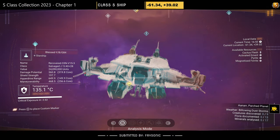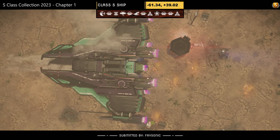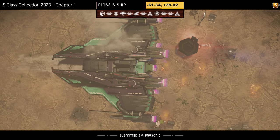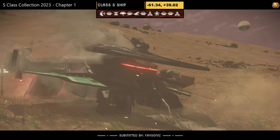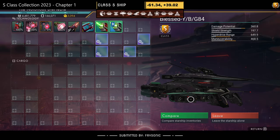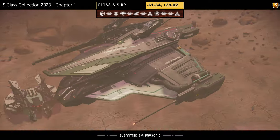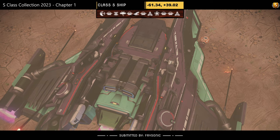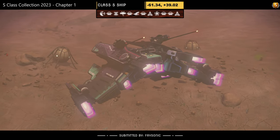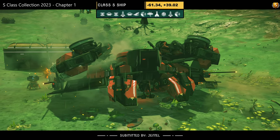Ship number twenty-six, submitted by mod Fry Sonic. Color scheme: green and black, lots going on — boards on top, prongs on top and side, center thrusters, tank feet. Two supercharged slots plus another two for a two-two combo. Doesn't look too bad in the air if you like this kind of thing, but not for me.